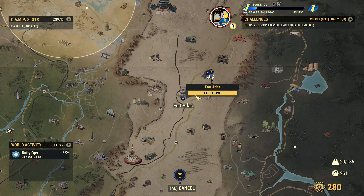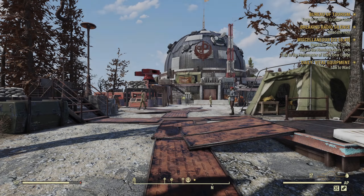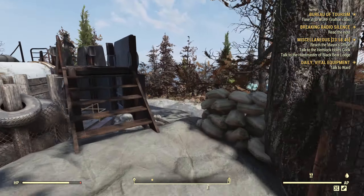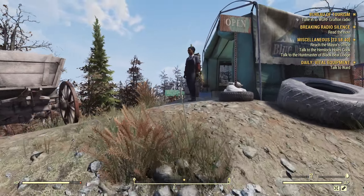Hey fellow world dwellers, Minerva just arrived at Fort Atlas. From the fast travel spawn point, just run to the right and you'll see her tent over here. As always, she's gonna stay for 48 hours.